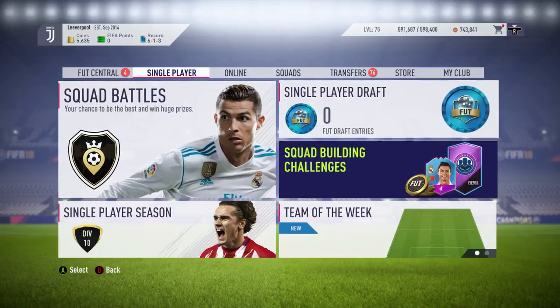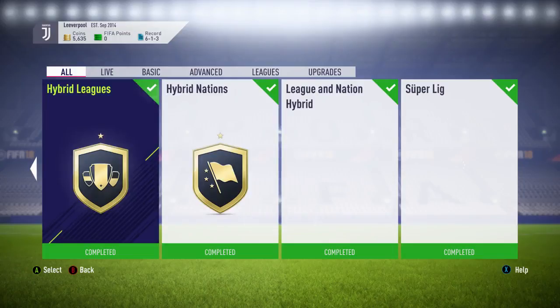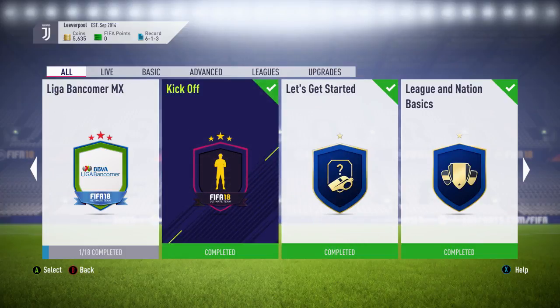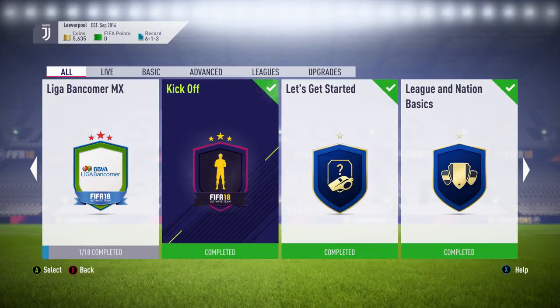We're going to start off talking about squad builder challenges. When you first come onto FIFA there's going to be one available and the first one is Let's Get Started — a free part SBC. All you have to do is use the bronze players you get when you start up the game. The first challenge needs one goalkeeper, the second needs any three players in the correct position, and the third requires four players with two from the same nationality. It's simple and gives you untradeable bronze packs to unlock the rest.